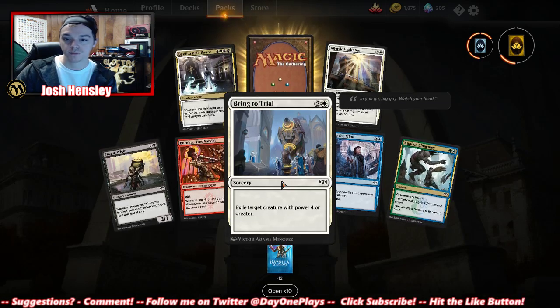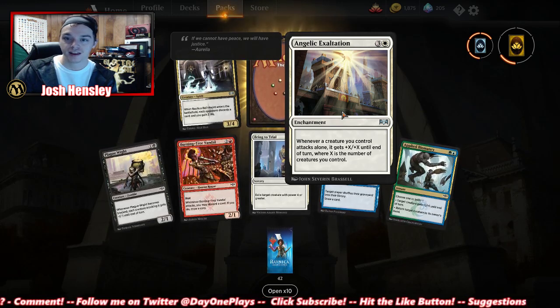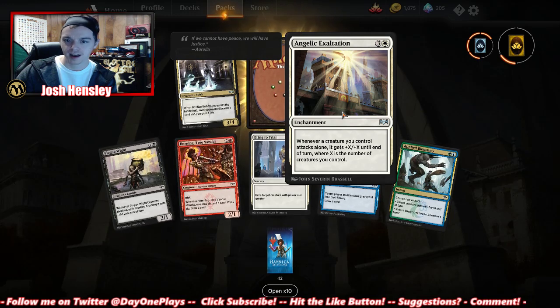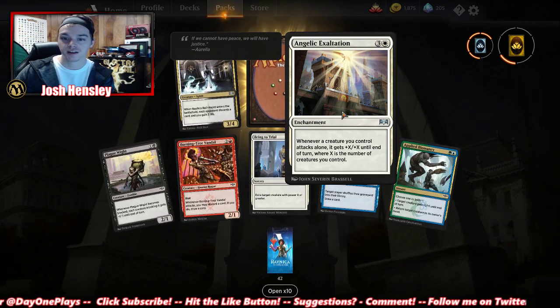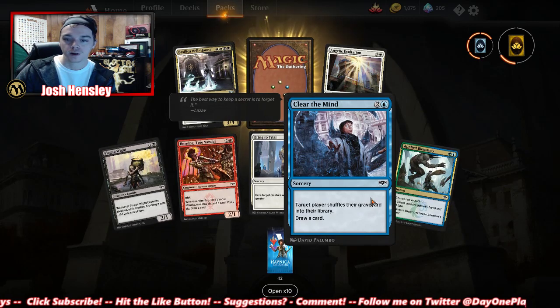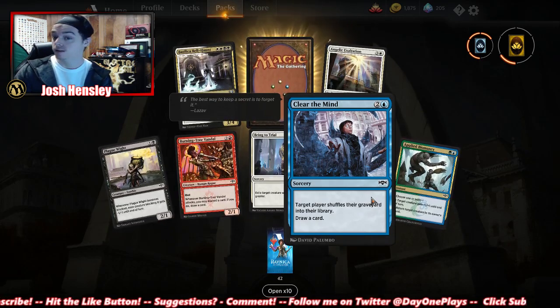Exile a target creature with power four or greater. Angelic Exaltation — whenever a creature you control attacks alone, it gets +X/+X until end of turn where X is the number of creatures. A player shuffles their graveyard into their library — that could be good. Applied Biomancy. Warrant and Warden: for two, you can put target attacking or blocking creature on top of its owner's library, or create a 4/4 white-and-blue Sphinx token with flying and vigilance. Pretty solid.